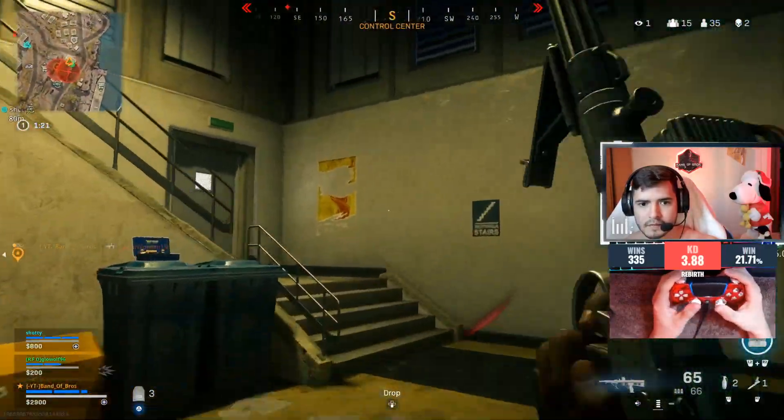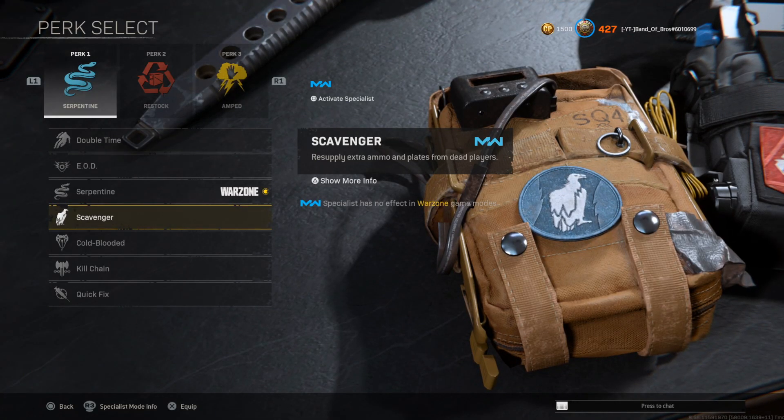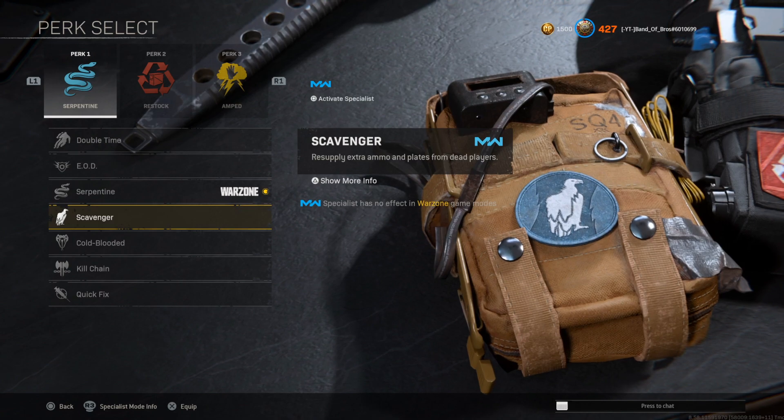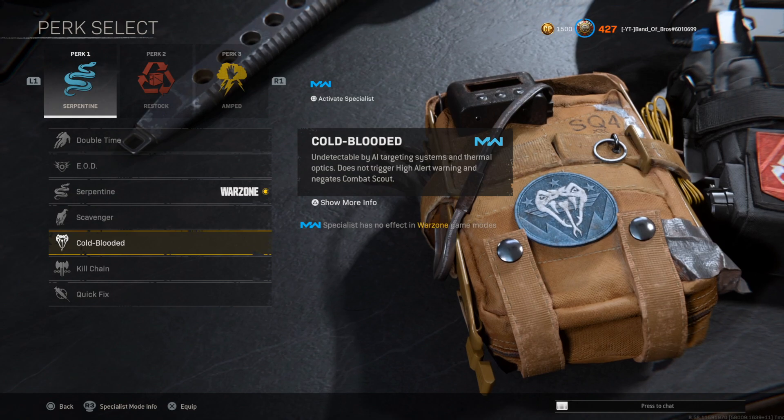I always like you to use perks that allow you to be aggressive and increase your skill. Next up, Scavenger was buffed - it now not only replenishes extra ammo but you can also replenish plates from dead players. I still don't think it's the best perk in the game and I don't think anyone should run it.